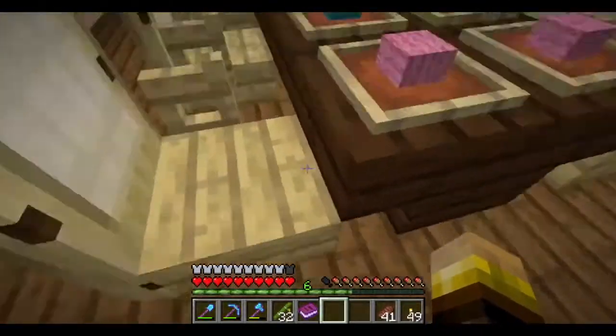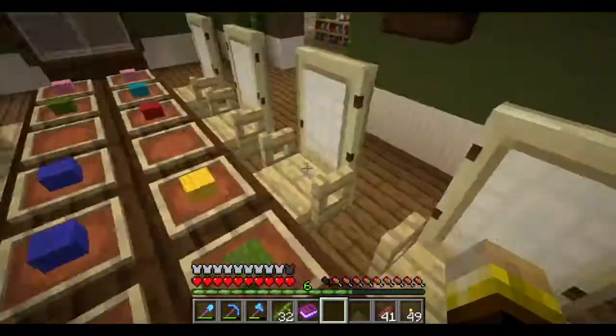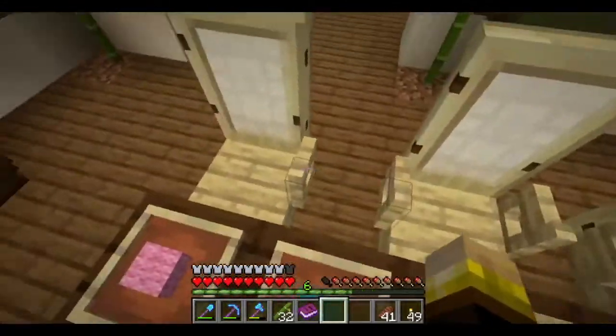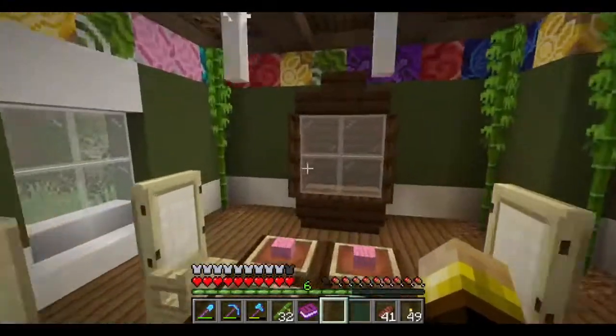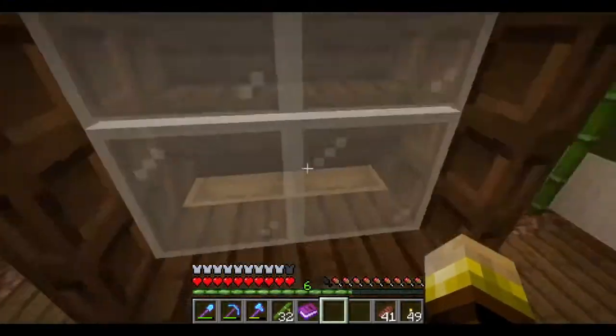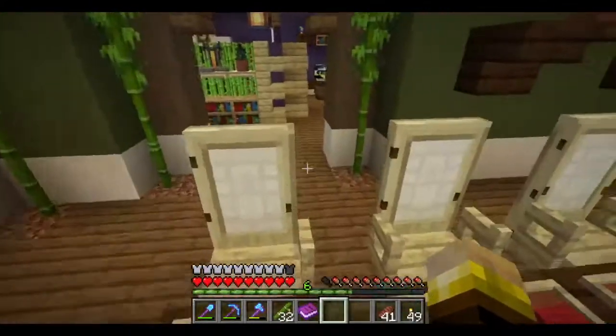We've got some birch chairs — you can't put an arm on there to match the others, but I really like this trick: when you've got chairs lined up, use a fence gate to make the arms. Some decorative bamboo around the outside, and like a china cabinet. We've got shelves up here and some nice wallpaper.